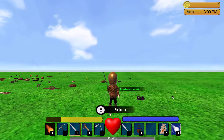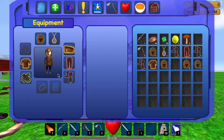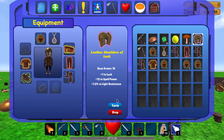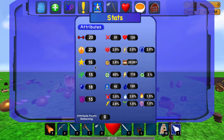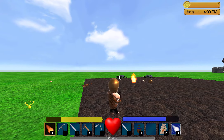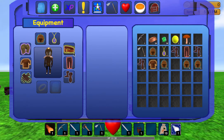Let me find some gloves — copper gloves of spirit. I'll equip those. Now I've got the gloves on. Found some rare shoulders — 1 to luck, 12 to spell power. Now I've got a bunch of spell power items — 42 spell power total, which should tie right into the fireball. Going back to the inventory, everything is equipped and it's showing on the player.